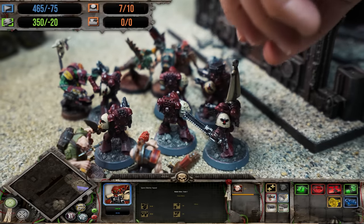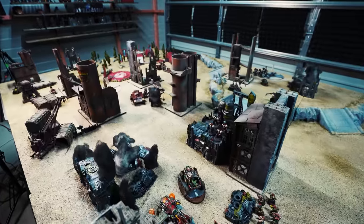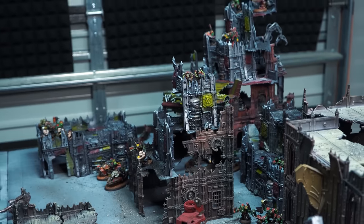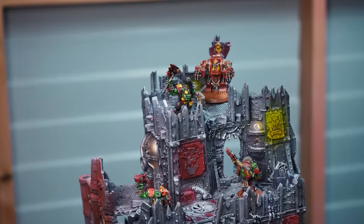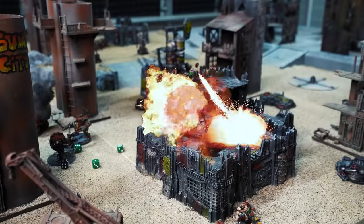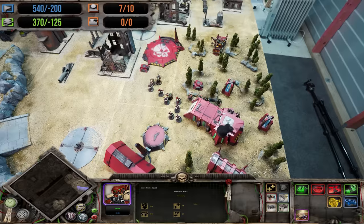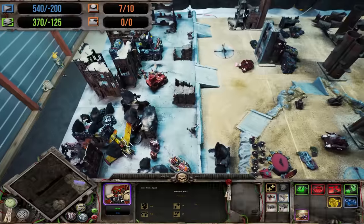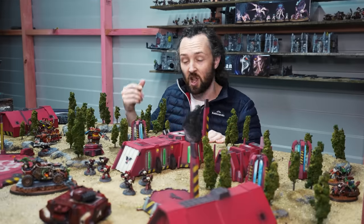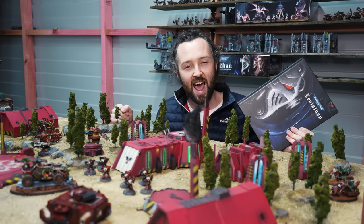We've got an absolute monster of a game on our brand new 72 square foot Dawn of War gaming table, in which the mighty Blood Ravens must exterminate an orc infestation. We'll be playing a custom narrative scenario inspired by the missions from the campaign in the first Dawn of War video game, designed to showcase our new Dawn of War rule set. This rule set is an overlay, which means you can use it with whatever wargaming system you like. But with Warhammer 40k 10th edition hot off the press, it's time for some 40k action.